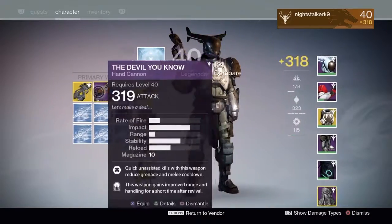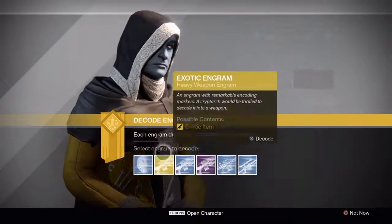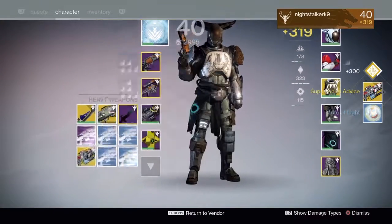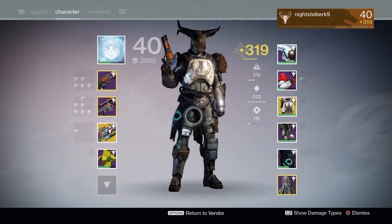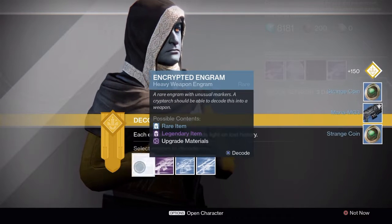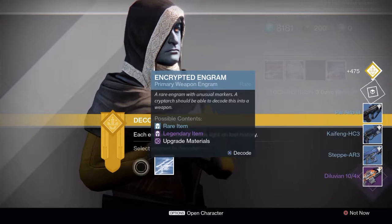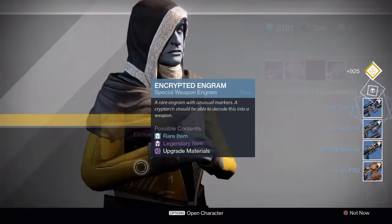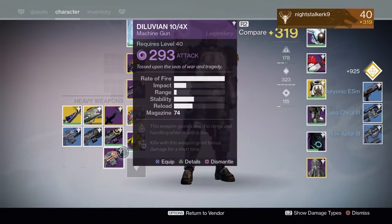Let me just equip my highest level gear — okay, so there we go. Let's jump straight into it. We've got Super Good Advice; I've actually already had this on my hunter. We'll equip it just so the gear drops at higher levels. We did get some machine gun there — check that out.